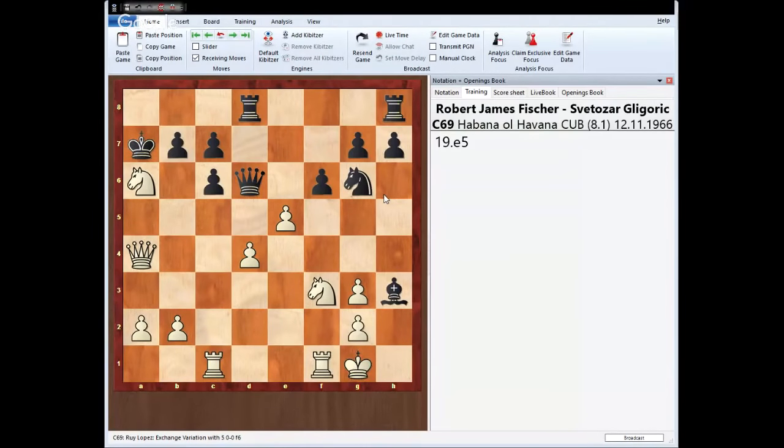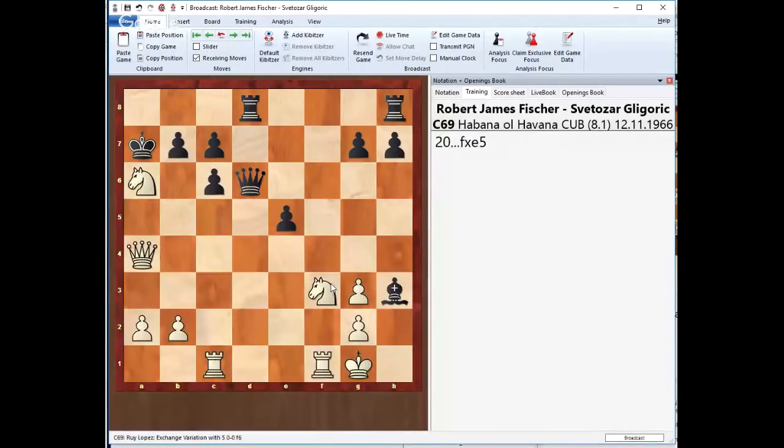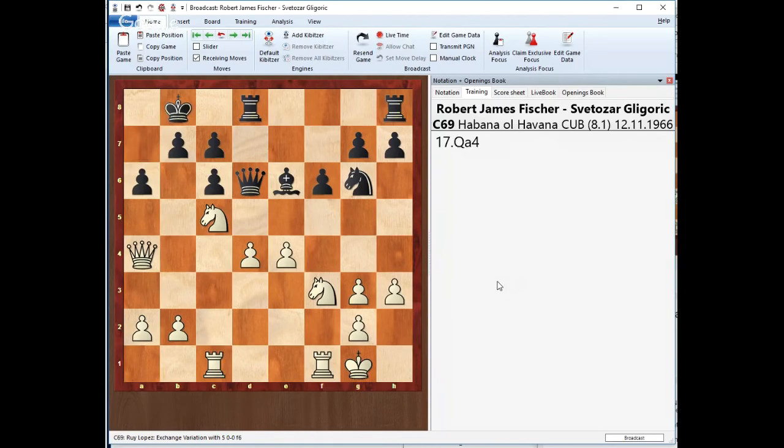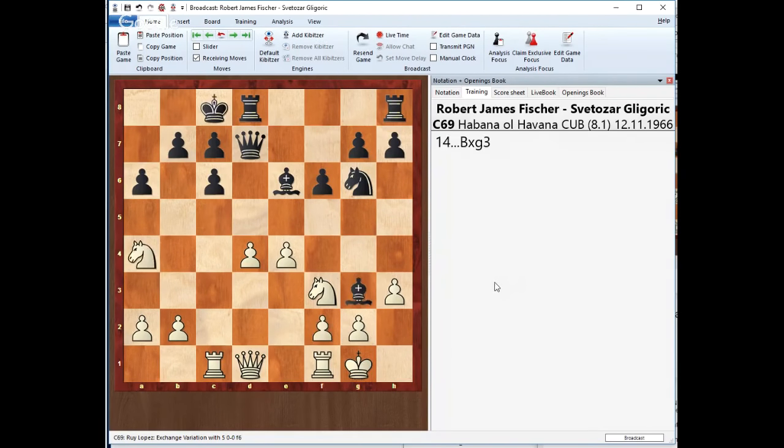Takes, takes, Nc5, and gxf — playing two knights down against Bobby Fischer is really not advisable. This example illustrates really well the concept that the center supports a fantastical attack and how it really runs down with ease.